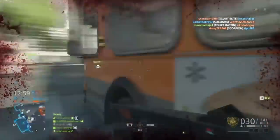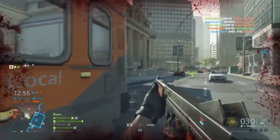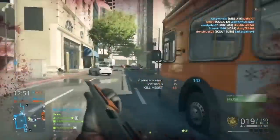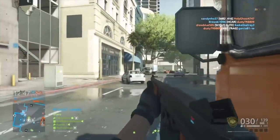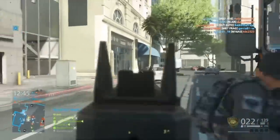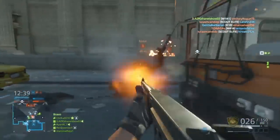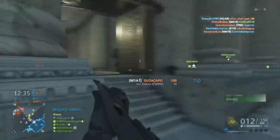I'm throwing a nade into the building. Hopefully I get a kill. There are a lot of enemies there. Oh, there's an enemy over there too. How are you not dead? This is pretty hectic. There's an enemy trying to pull off a flying crowd over here. There's another enemy right in front of me. I don't know what to do right now. Got him too.